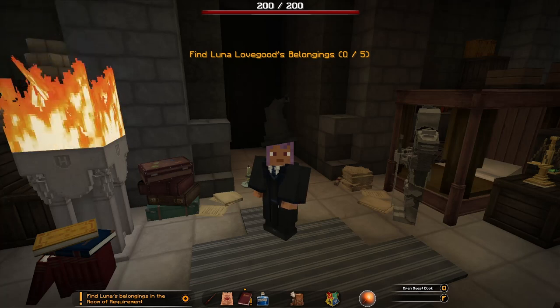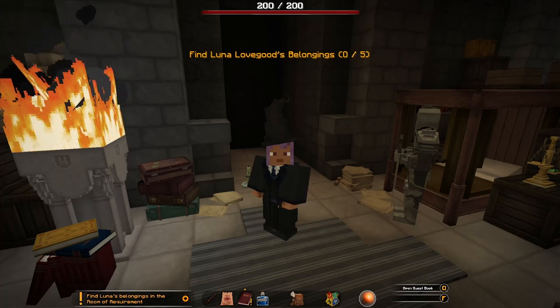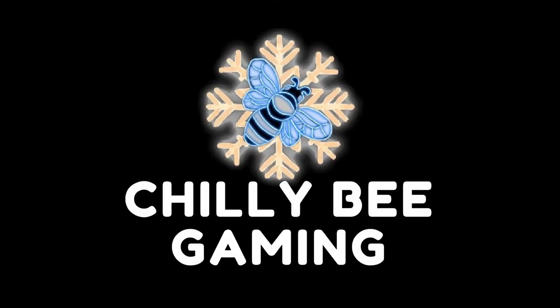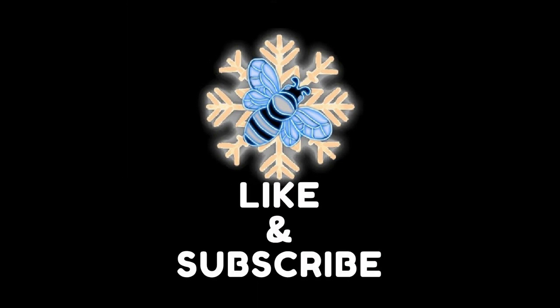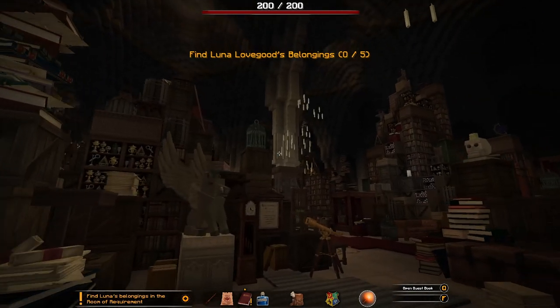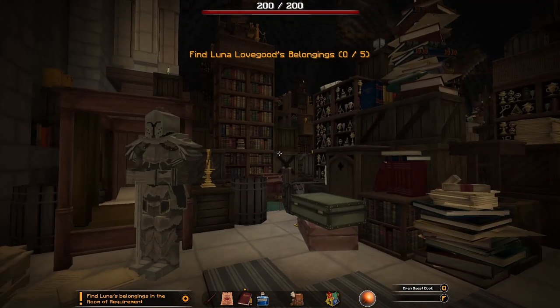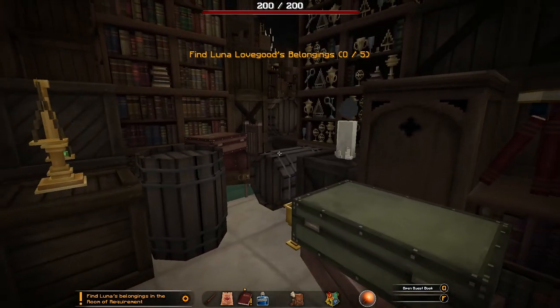Hello and welcome to Chilly Bee Gaming. I'm Evie and today we are going to find Luna Lovegood's things here in the Room of Requirement. So let's get into it. Well look at this folks — isn't this amazing? A whole room of stuff. We have to find all the goods.